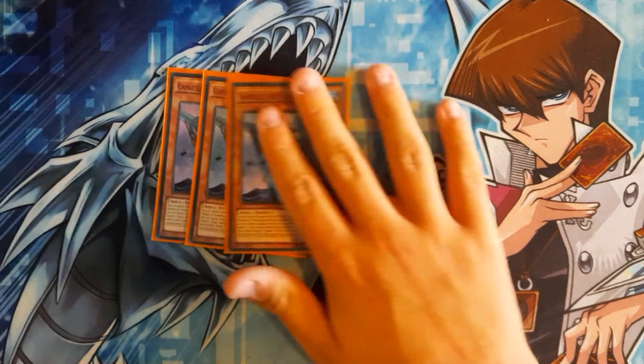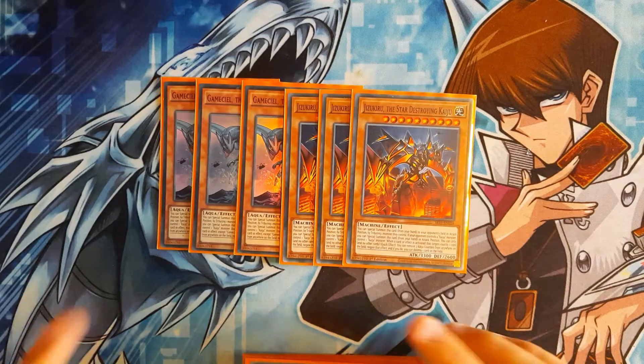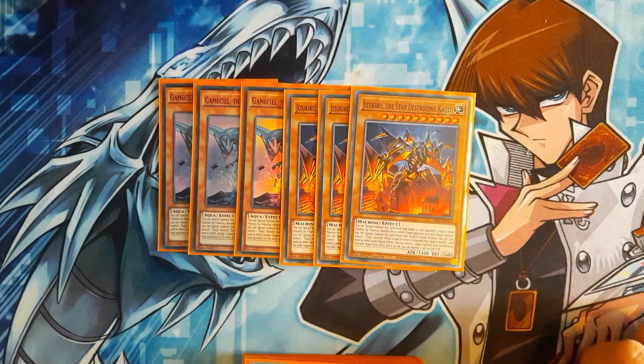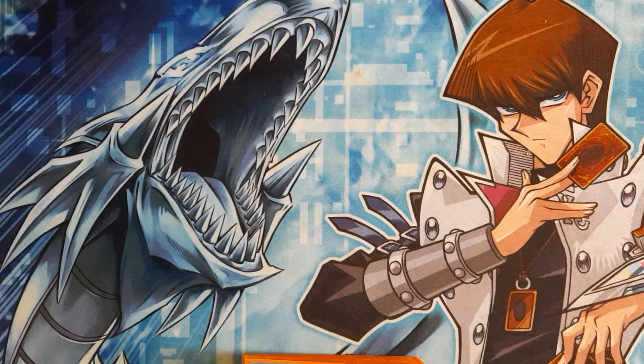Next is Kaijus — three Gamma Seal and three Jizakiru. Gamma Seal is the weakest and Jizakiru is the strongest, so it works well with Kaiju Slumber. Their effects don't really matter, but you usually want Jizakiru on your side and Gamma Seal on your opponent's side, so you can deal the maximum damage possible with Equimax.